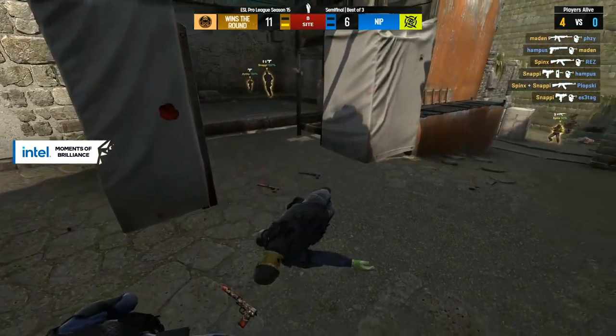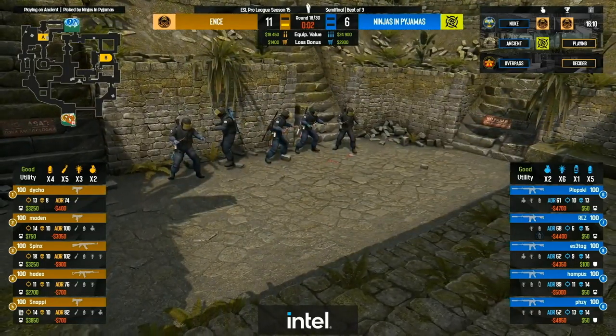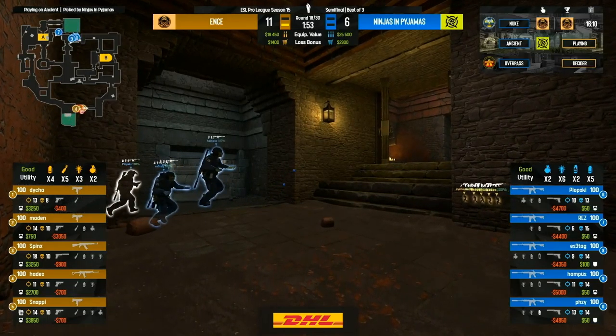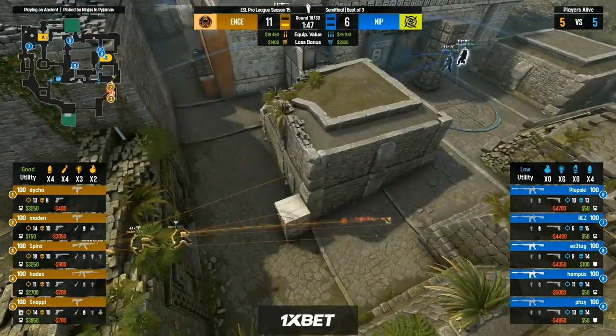ENCE stretching their legs out early, but NIP will have the rifles up to stop this run. Two rounds unanswered — they'll stay with Mac 10s as they did on Nuke. And remember on Nuke they were extremely successful at taking away map control and somehow finding favorable duels for those SMGs. Very much the bonus round again for them.